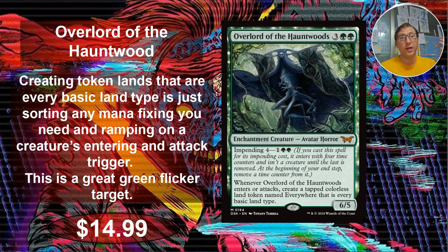Also, if you can flicker him, he'll just keep making those tokens every time he re-enters the battlefield. So useful in so many ways. I feel like green is somewhat lacking in really good flicker targets, so this is kind of nice for that. It's almost overpowered though. It's $14.99 right now. If this doesn't go up, then I just don't understand anything about Magic prices. I think it has to go up. If it drops and I don't get it — if it goes under $10, I'm going to buy like three of them.